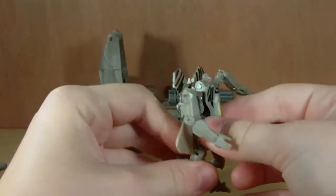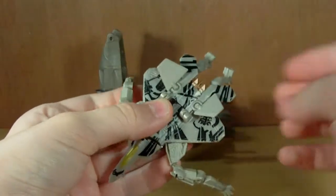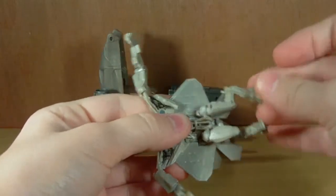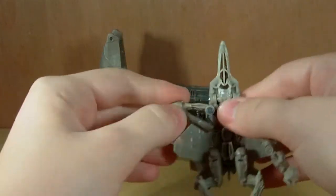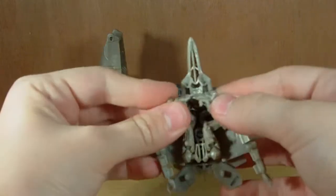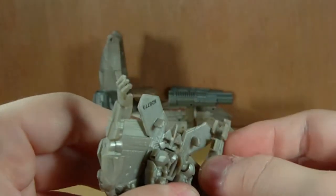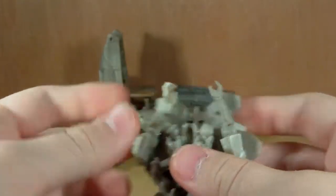Let's transform Starscream. First, we're going to lift this up like that, fold these down, and angle these fins however you want them. Then we come around here and rotate these out like that, fold these arms in like that, then kick the legs up — they don't really tab in, they just kind of rest there. Then we pull these arms; there's a little peg that you can see sticking out and it'll just kind of wedge in there. It really doesn't hold them, but it's just somewhere to put it.